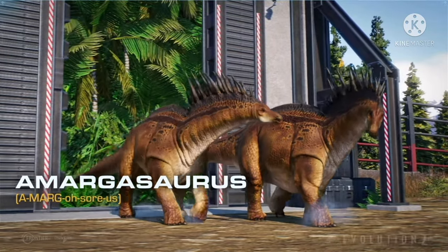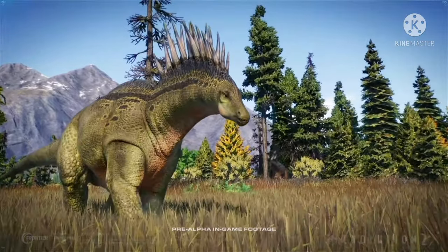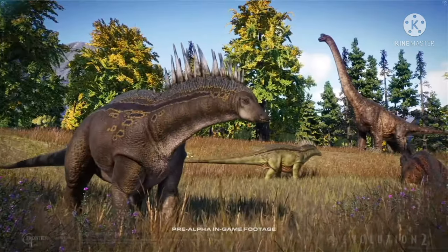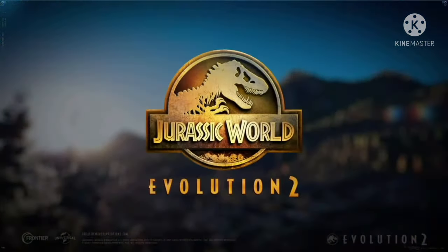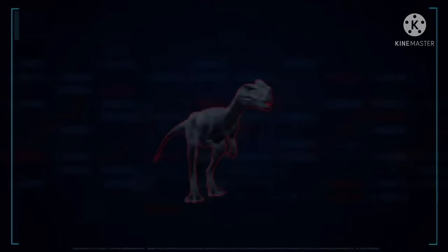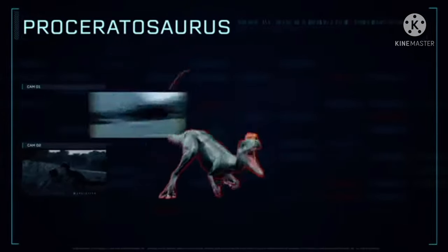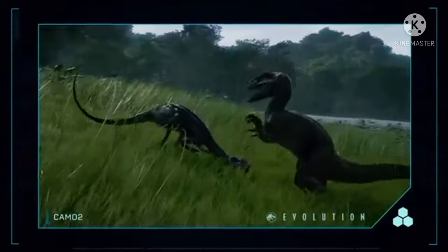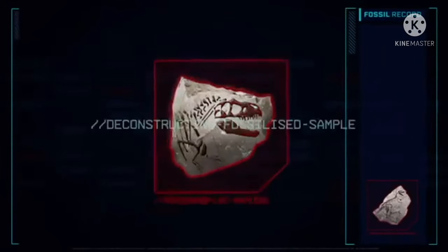Amargosaurus, one of the smaller members of the sauropods, continues to draw amazement thanks to its astonishing spinal spikes. These neural spines have been hypothesized as having many uses but research is still ongoing. It has a few little things that are important. For one, we get to see some of the different skins for the Amargosaurus. I think we get to see three very different ones but they all have the same pattern — we'll talk about that in a second.